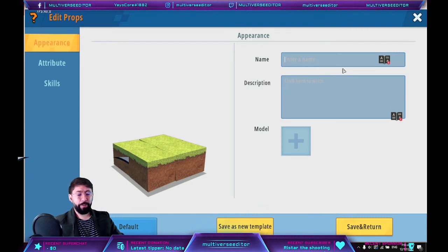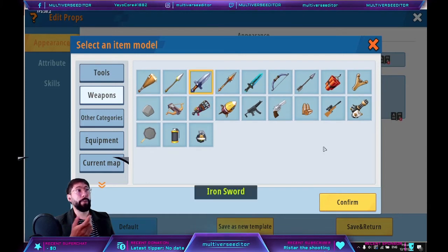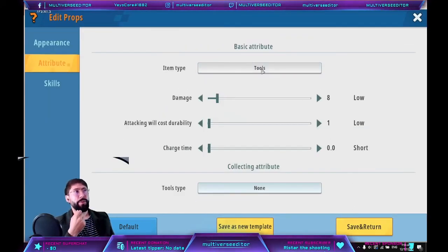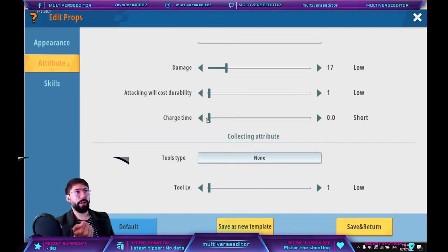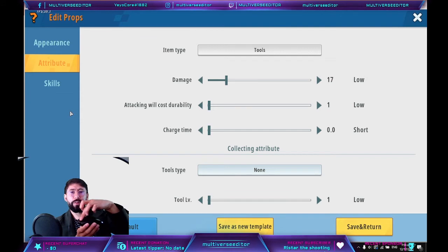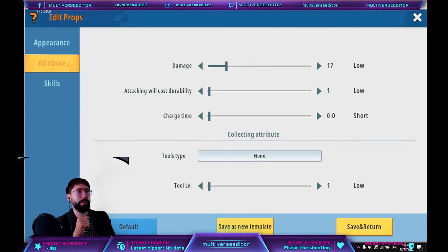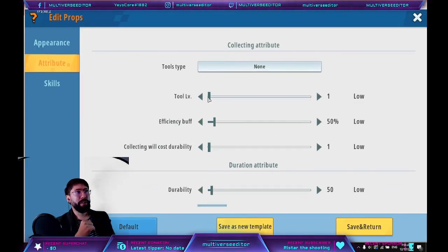Put the name — as an example, 'sword'. The description is whatever you want — remember to include the damage. Here you can choose the model. Select a melee weapon in the model. For attributes: if you put 'tools' here it'll still be a melee weapon. You can choose the damage, attack cost durability — how much durability is lost whenever it hits a target. The charge time is how long you need to hold the button to use the skill. If you want to do a tool, use whatever here; if you want a sword, set the tool type to 'none', which makes it a weapon.